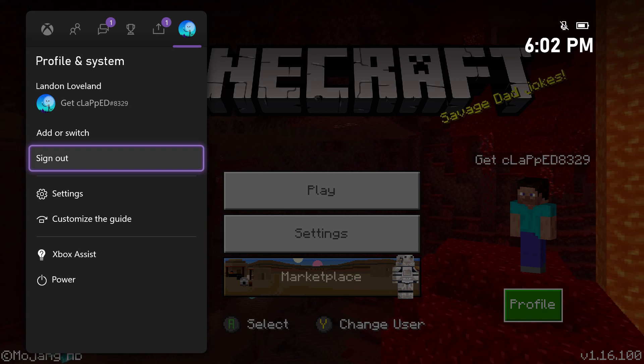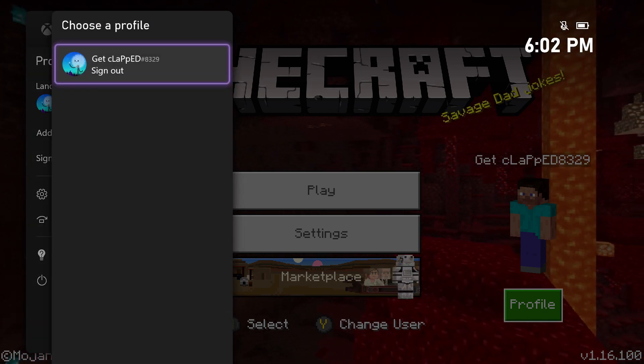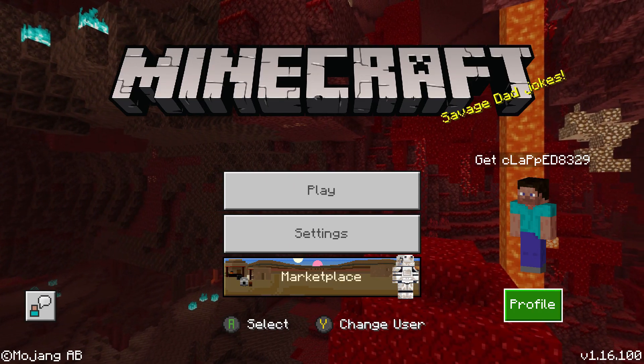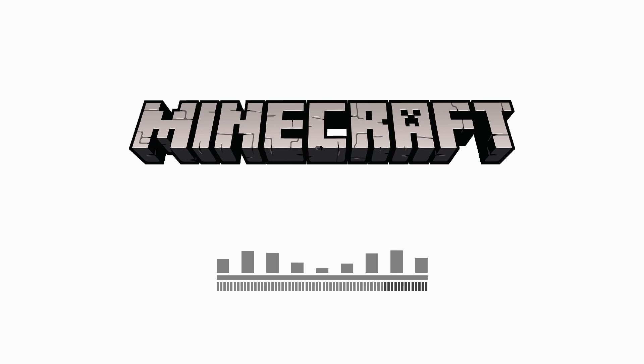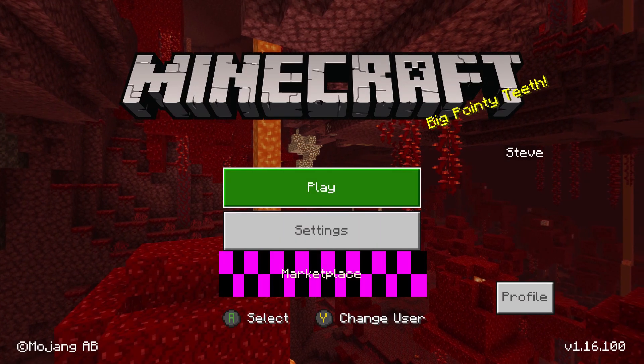Go to your profile card and we're gonna go down and hit Sign Out. I'm going to click my account and sign out of GitClap. Give it one second and it should do this for a moment, then we should be loading right back into Minecraft. Let this fully load — it's gonna show as a guest account but that's what you want.